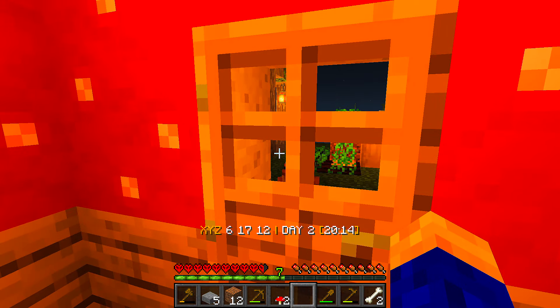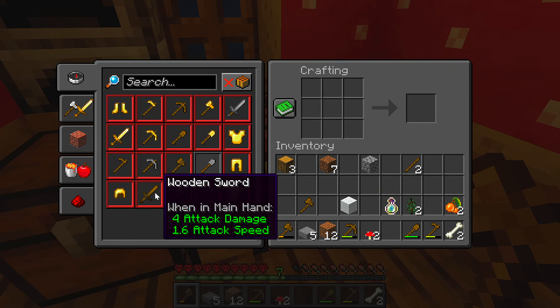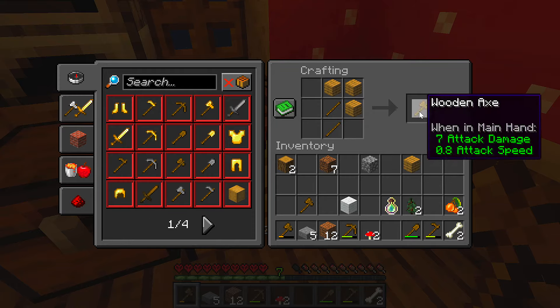Oh - seven attack damage, is that better than a sword? Four? Yeah, let's make an axe. Oh, what am I doing? I'm going to panic now because we're about to get absolutely battered. Let's make another axe. Oh - a skeleton!